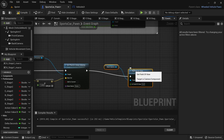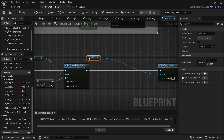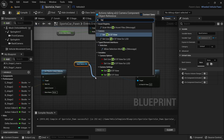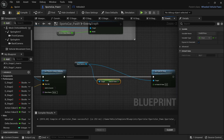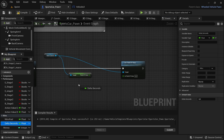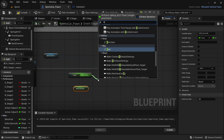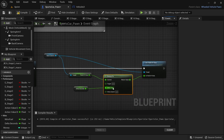Drag from the Set Physics Linear Velocity and search for Set Field of View for the back camera. From the back camera node, drag and search Get Field of View, then drag in the Delta Seconds variable. From the Get Field of View node, drag off and search for FInterpTo. Connect Delta Seconds to Delta Time and connect the FInterpTo to the Set Field of View. Change the target to 100 and the interp speed to 0.5.